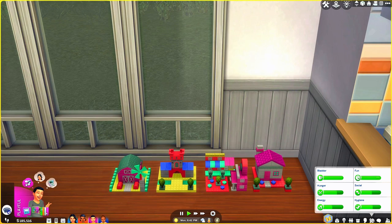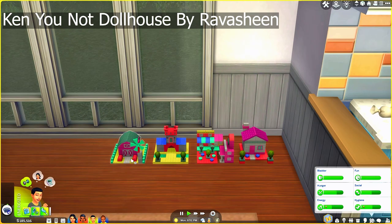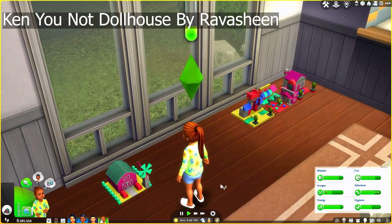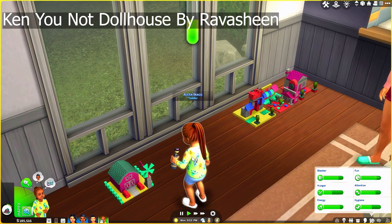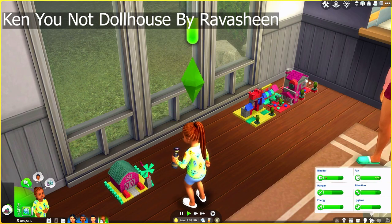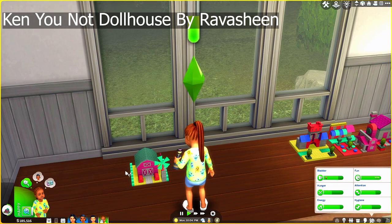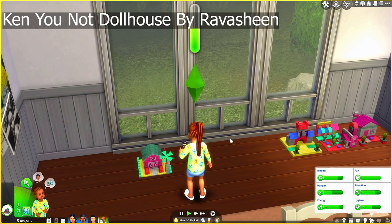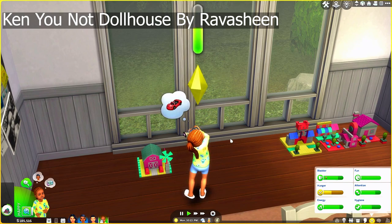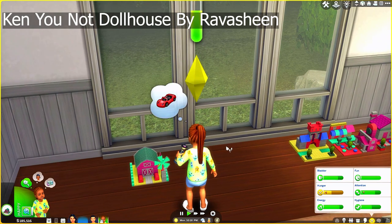This next mod is also by Ravishing — these are the Ken You're Not dollhouses. These are small dollhouses that work in any tiny space. Your kids and toddlers can play with them. They come in four different options: a little farmhouse, a castle, a little shopping mall, and a cute little pink home. These function so much better than the actual dollhouses in the game, which are huge and ridiculously sized. This comes in a small compact size and just functions anywhere you put it.